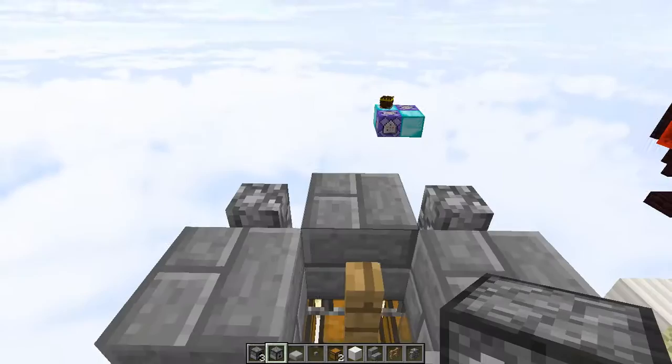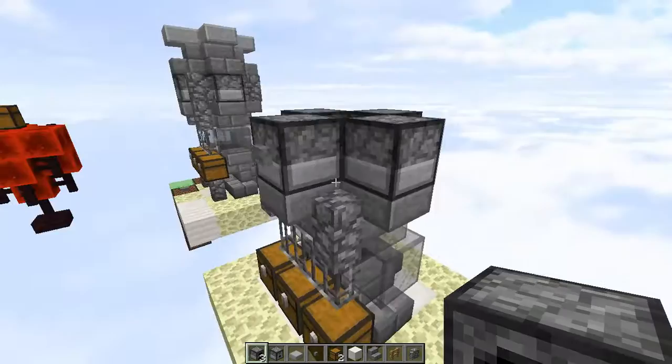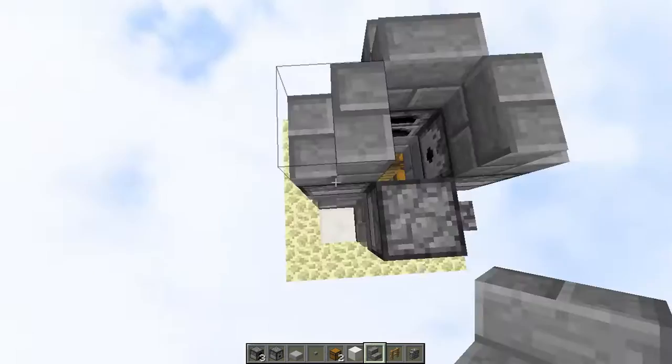From this point, pick the side you want your water dispenser on — for example, I want it on this side. And place a dispenser facing into there with a button on the back of it. And then place three furnaces facing it around, so everything looks nice and symmetrical. From that point, you can place any block around here, just like this — shift clicking, so that you can place them correctly.